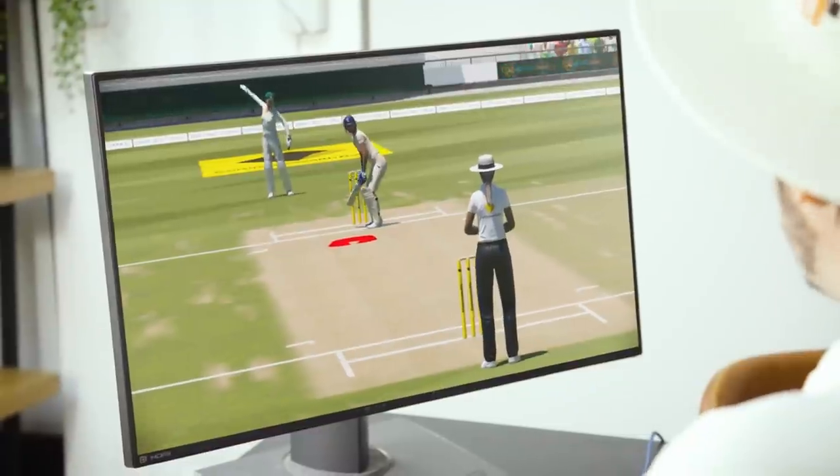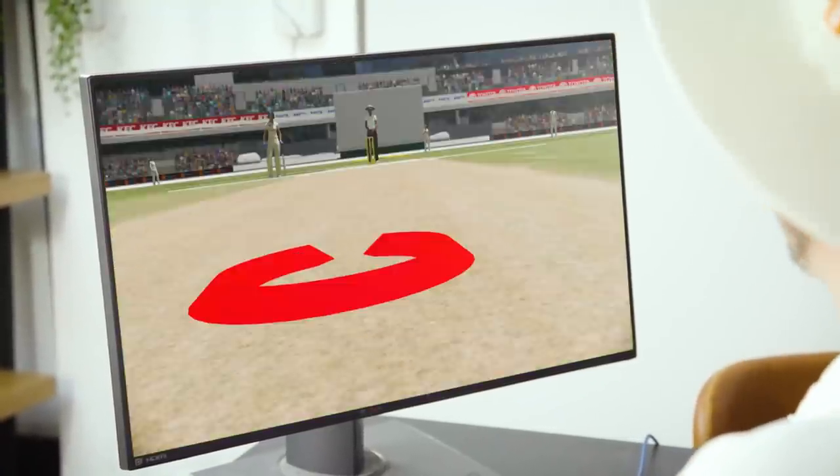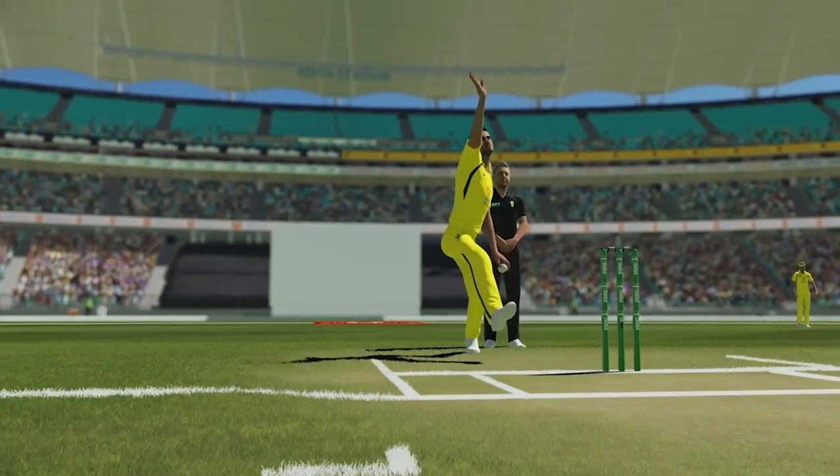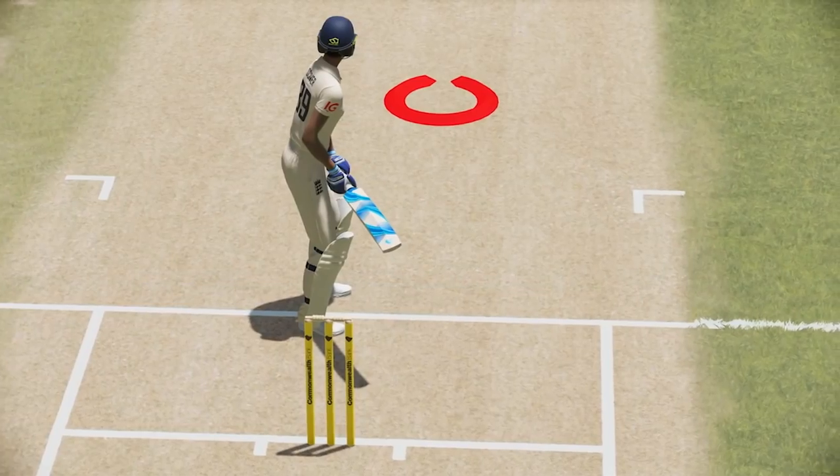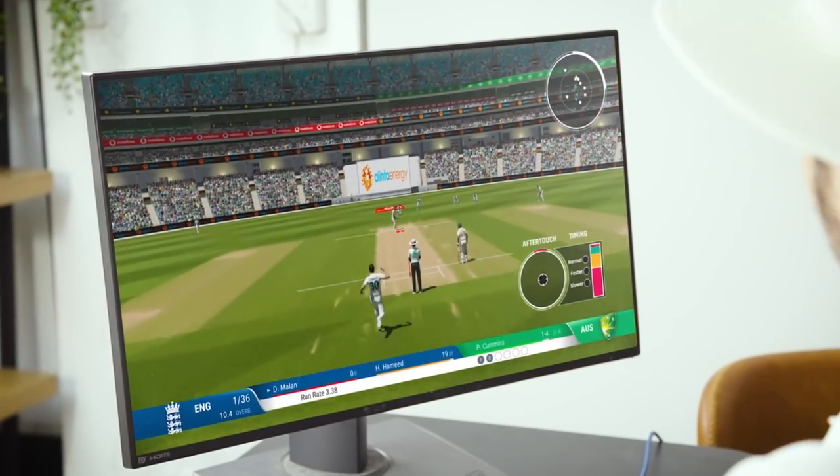For the pros, the classic twin stick controls are still there, but the team have added a new bowling mechanic, giving you a more arcade aiming system. With the new bowling system you can very specifically move the aiming marker to where you want the ball to land before choosing your delivery.